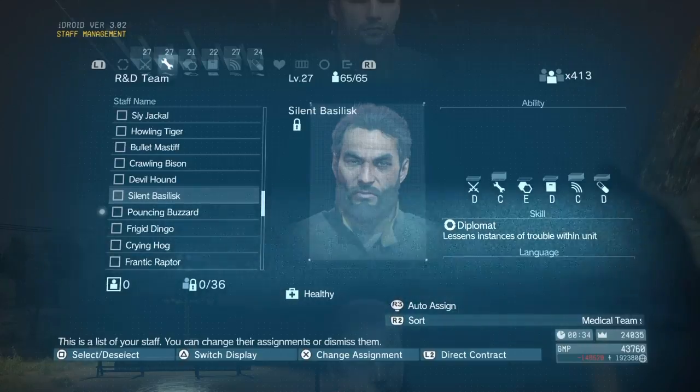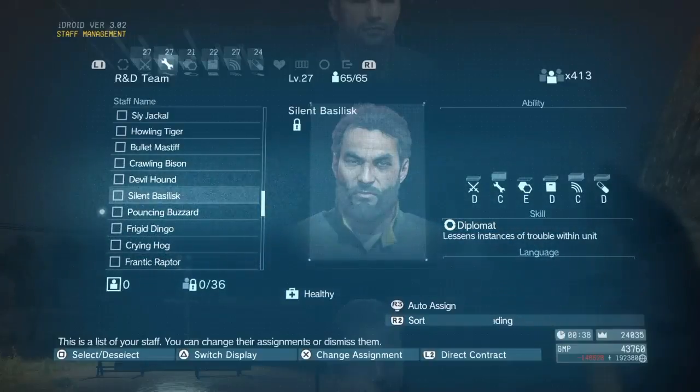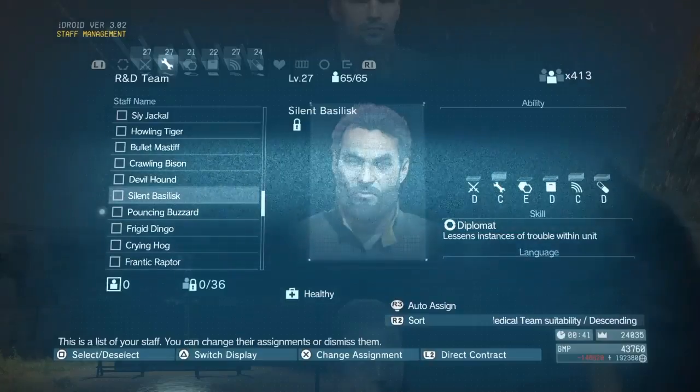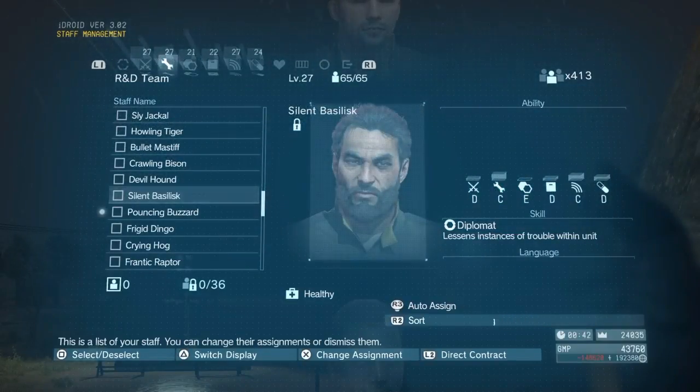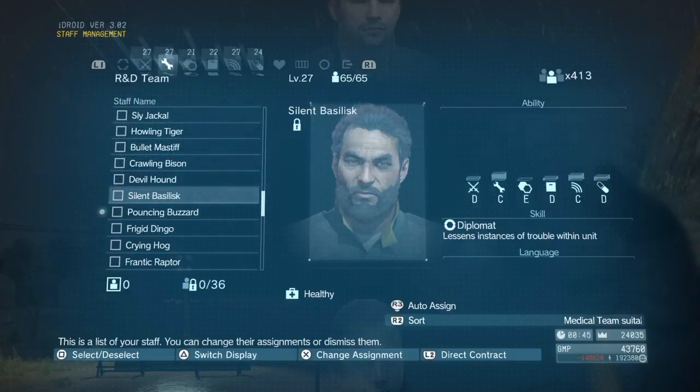The way of negating that is by getting a diplomat in that particular unit. A diplomat lessens instances of trouble within the unit. So for every two guys that are troublemakers, if you have one diplomat in there, it negates the damage they do to morale and reduces the chances of them causing fighting. The general rule is, for every two troublemakers you should have one diplomat in the team. Sometimes even that's not enough, and sometimes it's simpler just to kick them out entirely.